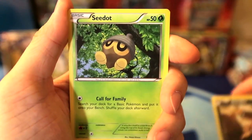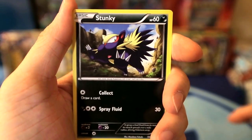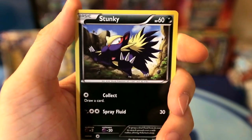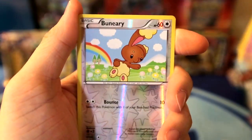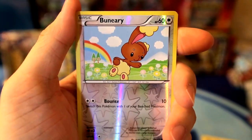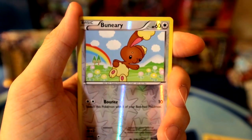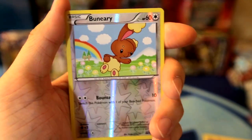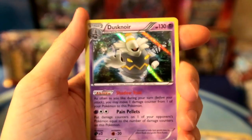Sandile. Pidgey. Stunky. Duskull. It's a Buneary - it's like a half bunny, half something with one ear. And our rare - oh, a Dusknoir holo! Wow. We are two for two on the holos. No EXs obviously, but still, two for two on the holos is not bad if you ask me.